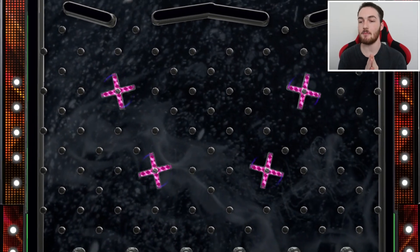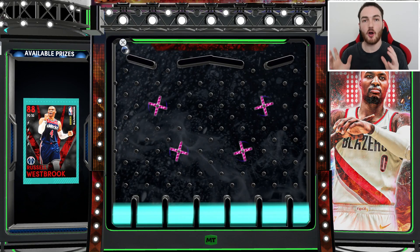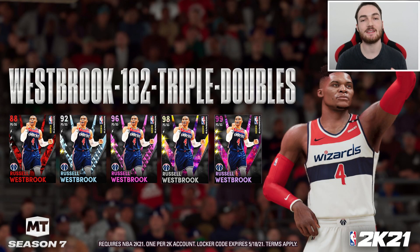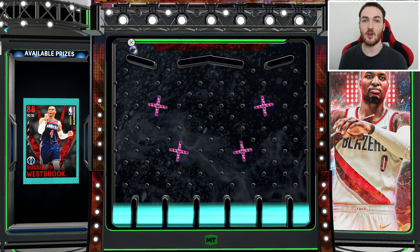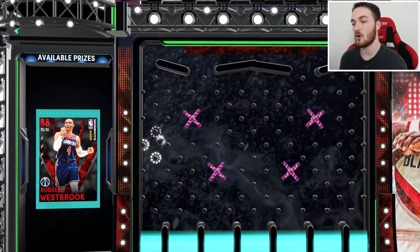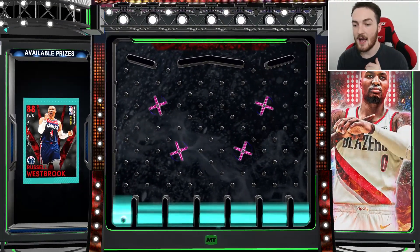What's going on guys, Witness 2K back on NBA 2K21 MyTeam with an insane video. On the screen we've got a Ruby Russell Westbrook locker code — I'm going to place the locker code up on screen. This is an EVO card that evos all the way to a Dark Matter. It's a free Dark Matter Russell Westbrook card. He got this Moments card for surpassing the Big O for most triple doubles of all time at 182. In this video I'm going to show you how to EVO this as quick as possible.